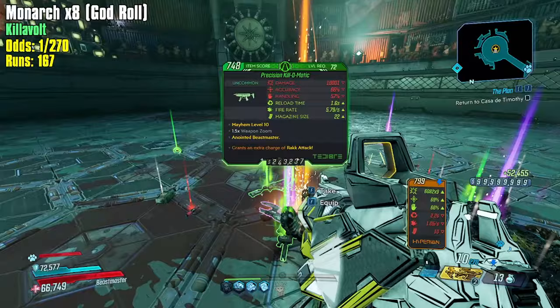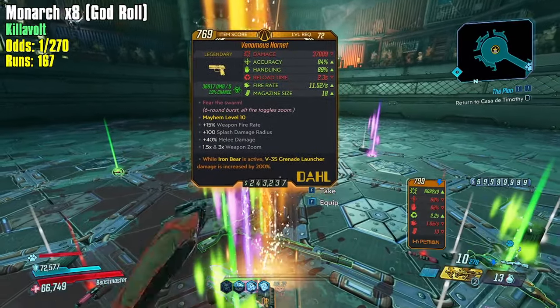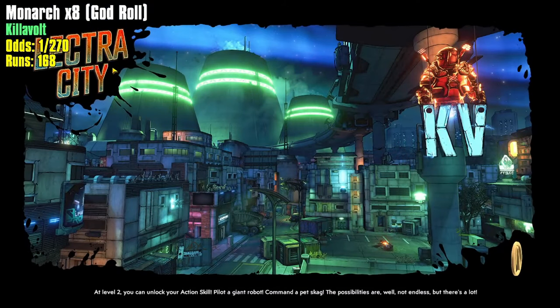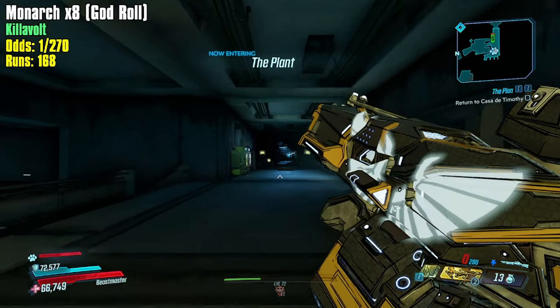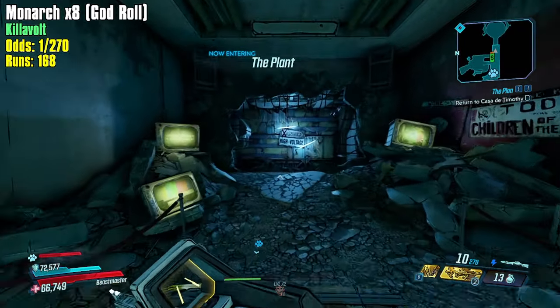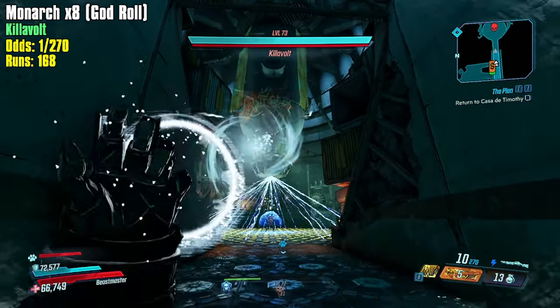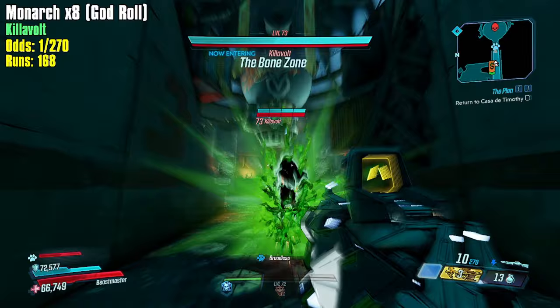I was actually playing a bit of BL3 co-op with Brett and he found a mitosis Hunter Seeker in a vending machine — it was ridiculous. That's a V35 grenade launcher, anointed Venomous Hornet — that's a pretty insane Moze roll. I have the counter set up so I don't see it until the very end. I started at 167 this session and it's going to be exciting to see how many I can get up to during the video.